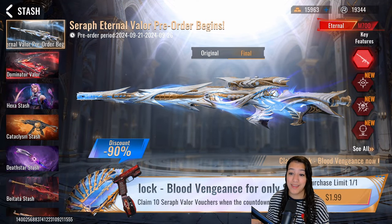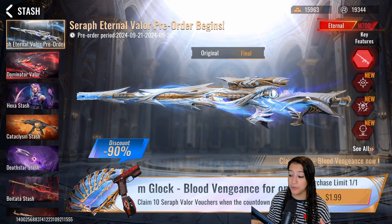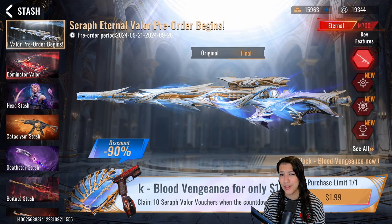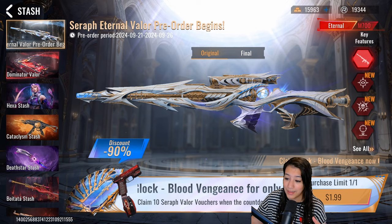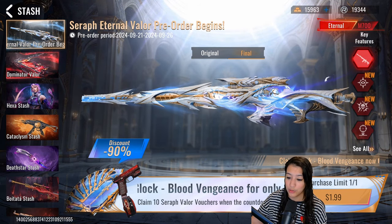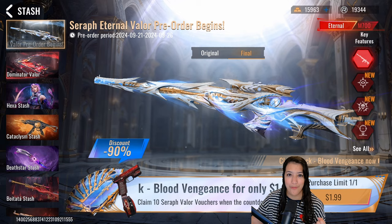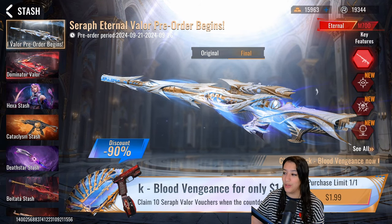Here we have the Seraph Eternal Valor pre-order — this is a stash you can pre-order for 10 vouchers, and on top of that you also get the Blood Vengeance Glock which looks very nice. This is what the skin looks like in its original form, and then we have the upgraded version you get at level 5. Honestly, this looks super clean and I think what they're going for is this kind of heavenly, godly skin that you can snipe people down with — very cool.